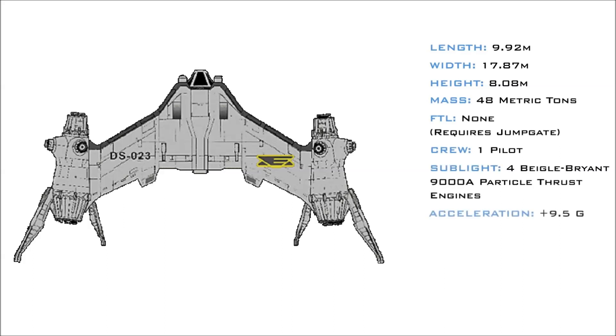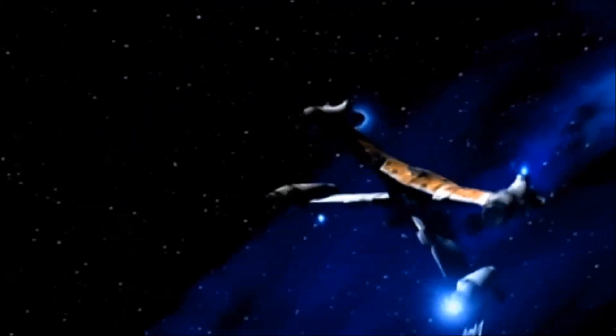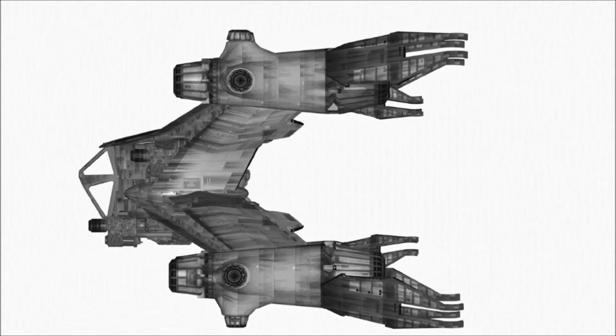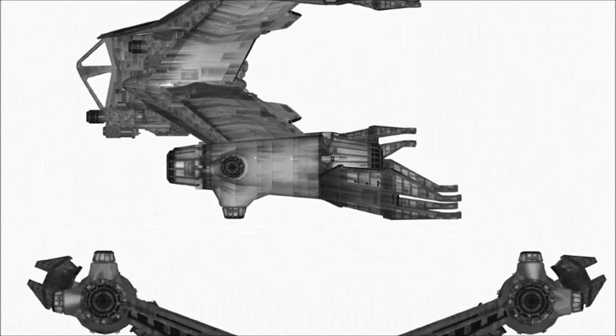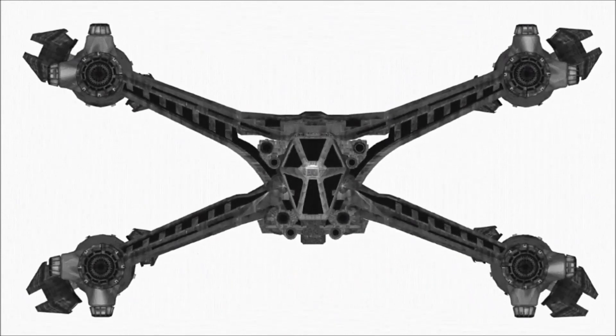The design of the Starfury places the thruster nacelles on the tips of four long pylons. This distance from the ship's centre of mass provides the engines with tremendous leverage over the ship as a whole, allowing it to flip end to end in less than one second and quickly arrest its momentum in flight. However, this design omits wings and other aeronautical features, rendering the ship incapable of atmospheric flight.